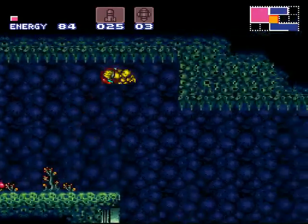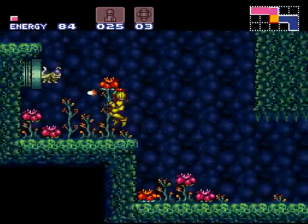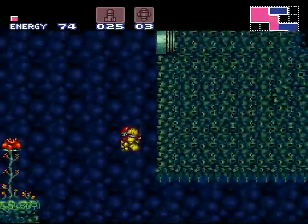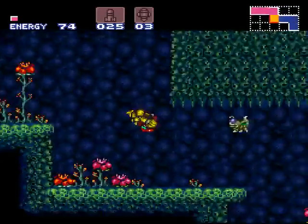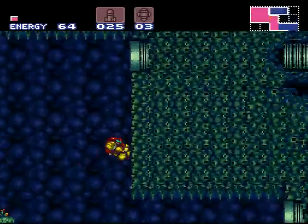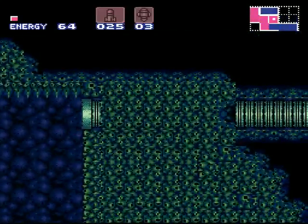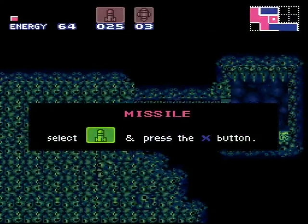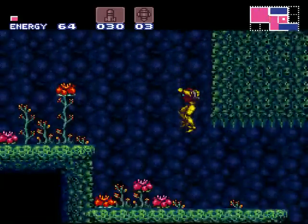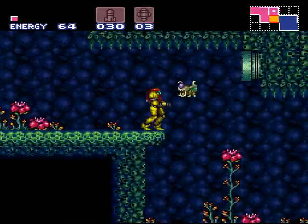I can't get through that door up there because it's orange — I have nothing that gets through orange doors. Just trying to grab some secret missiles up here. Keep in mind, every tube goes somewhere, and if there are no enemies coming into that tube, there's probably something in it for you.